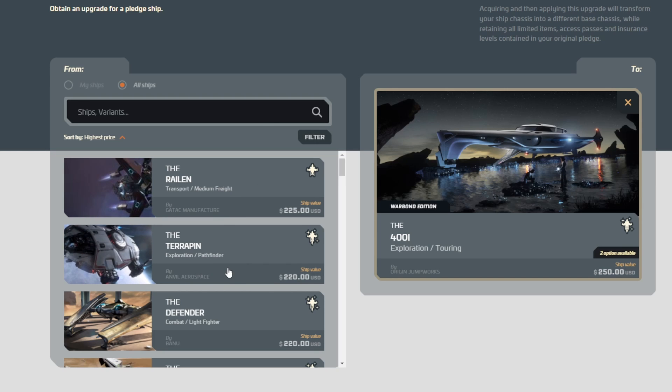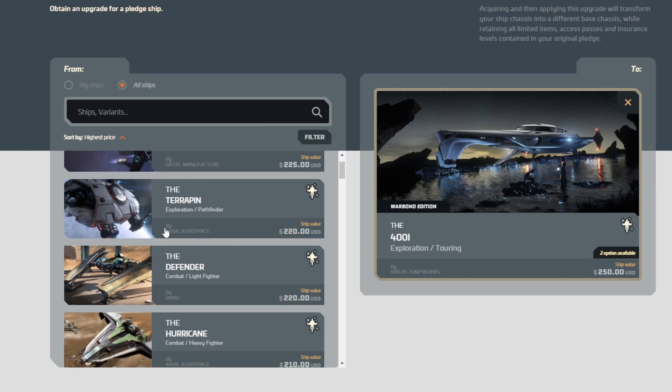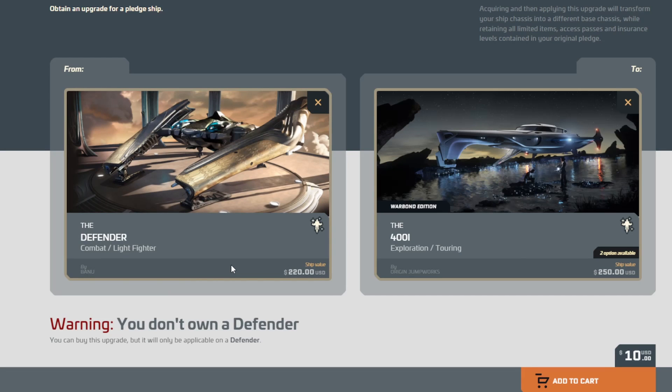The 400i is the next step in the chain. Rayland's is concept so don't pick that one. You can do either the 220s, the Terrapin, or the Defender — the Defender has had quite a few more war bond options, so I'd probably pick that, but the Terrapin may make sense for you. So you're going from $220 all the way to $275 for $15 — that's not bad.